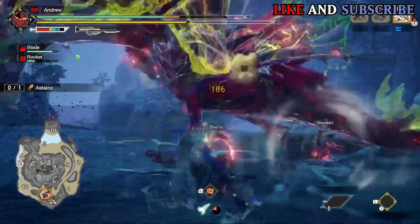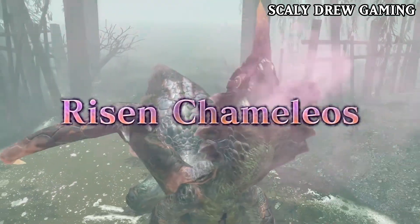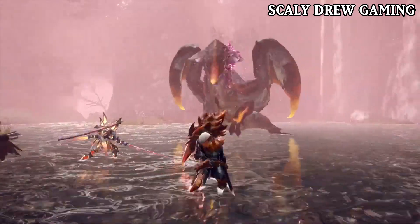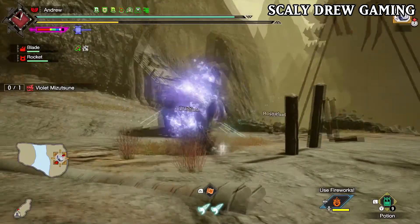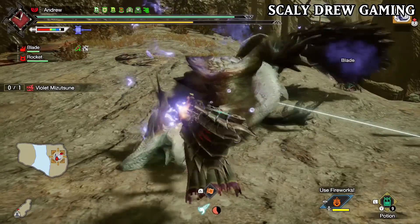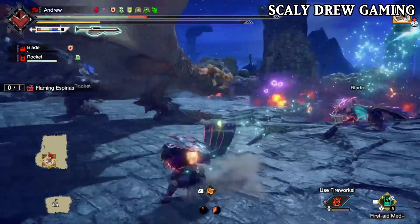So Astalos is number 2, but before we go to number 1 we've got some honourable mentions. Risen Chameleos — he was going to be on this list but I decided to replace him with Espinas, hence why he is here, but I still love Chameleos — he is easily in my top 15. Violet Mizutsune is a cool rare species but unfortunately is not in my top 10, and I've only killed her once. Flaming Espinas is a unique subspecies but I don't find him as fun as regular Espinas, hence why he is an honourable mention.